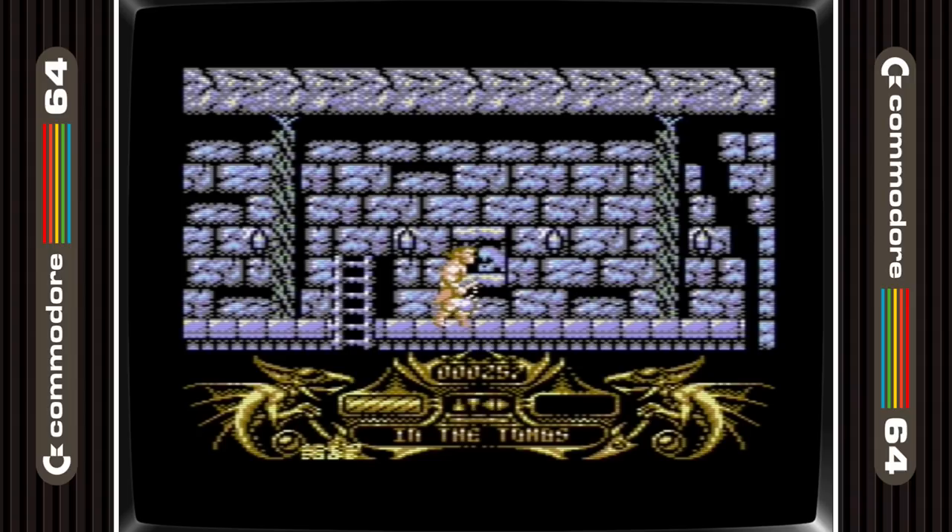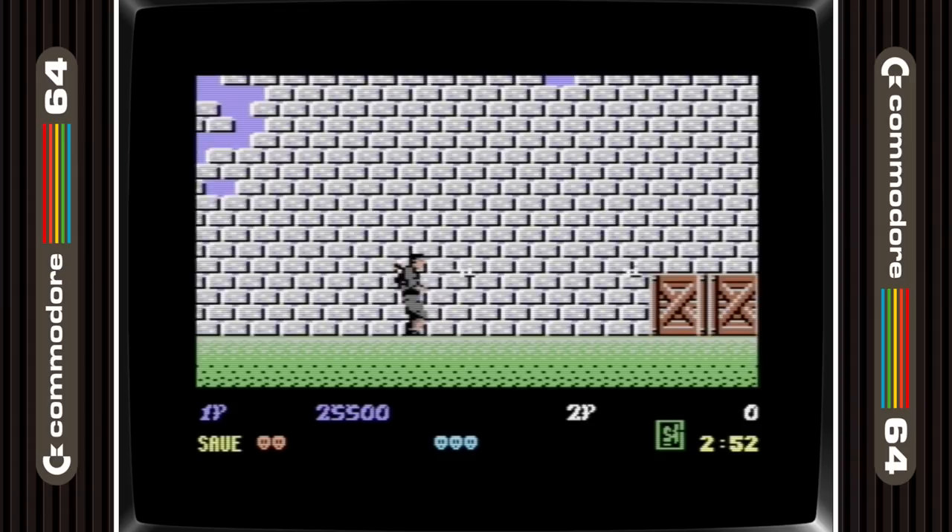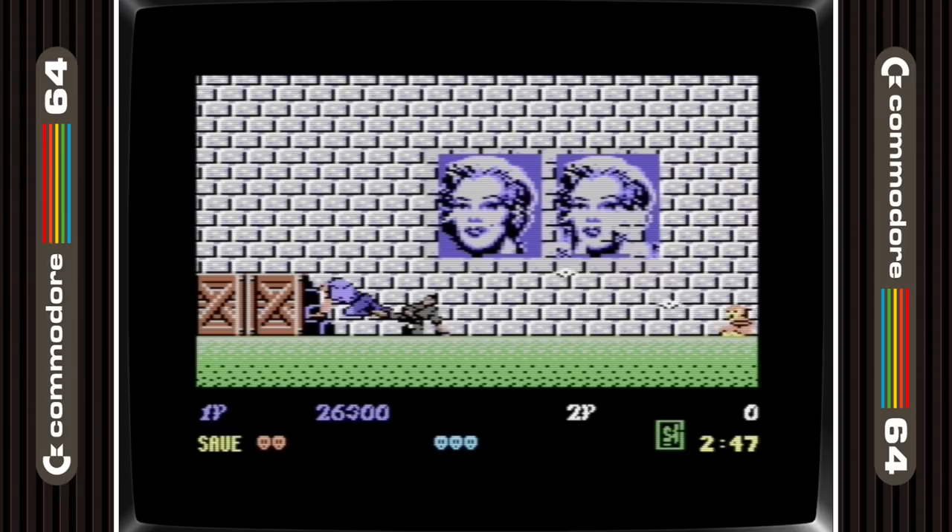2nd place is taken by Shinobi. Some games on this list maybe people wouldn't call beat em ups, but they all fall into the hand-to-hand combat bracket, and this one is one of the best known games ever. The C64 port outdid the Amiga with some super smooth gameplay and brilliant graphics.